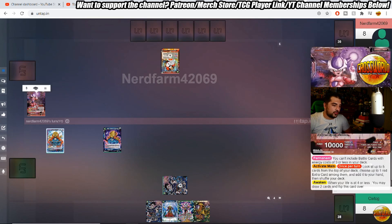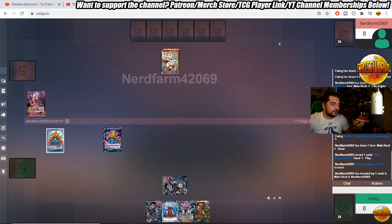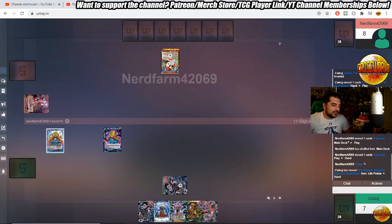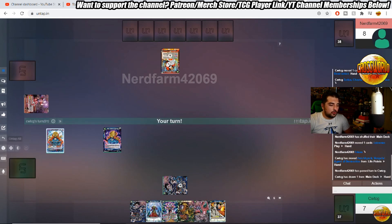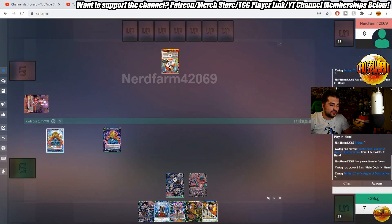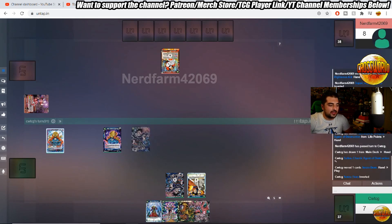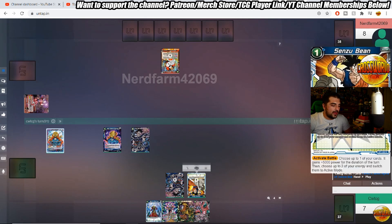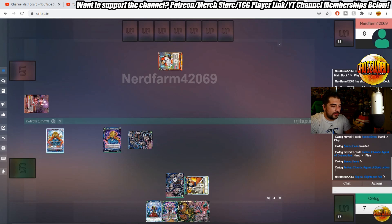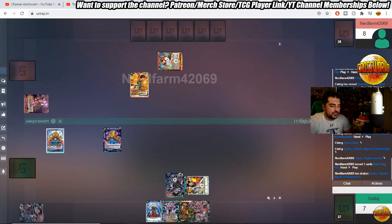Frieza Prison getting started with a charge turn one — not a lot of early plays in the Frieza Prison deck by any means. Oftentimes you'll keep your energy up for a counter-attack, usually after image or wolf fang fist. Luckily wolf fang fist only hits the attacking battle card, only minus 15 the attacking battle card, so my Bobbity is safe for now. There are a lot of cards in red that can deal with Bobbity, so that can be problematic.